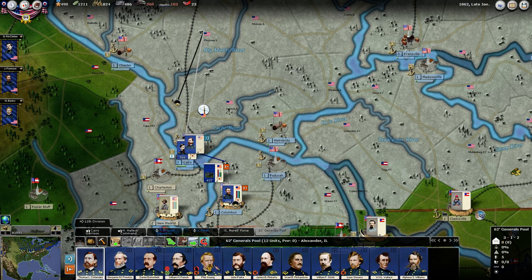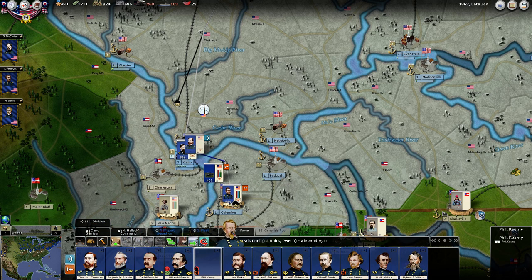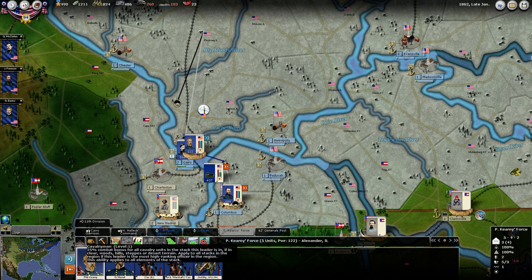Where are our division generals? We're going to put Phil Kearney in charge of that. This is working out pretty good. Then Morel between the two of them — we don't have a command penalty. So he has got a cavalryman ability: 25% combat bonus for all cavalry units. Not too shabby.